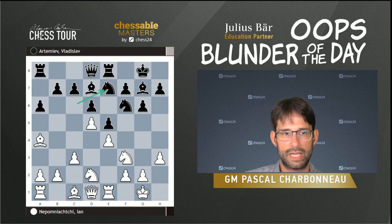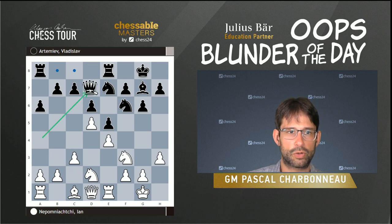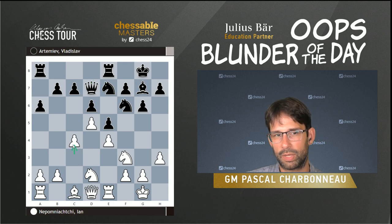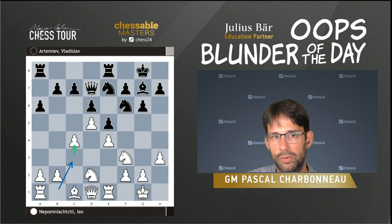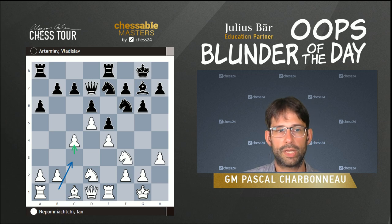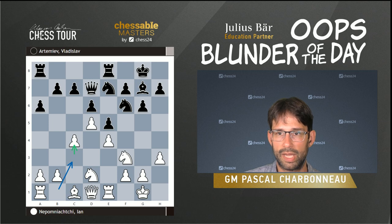The knight goes back to e7, and then he plays Bc2. This is an interesting decision — it's also possible to take. One consideration is that white usually will play c4, and after c4 they'd like to put their knight on c3, but they've already played Nd2. So if that was the plan, you could argue he should have played d5 when his knight was still on b1. It makes sense that Jan decides to keep the bishops and plays Bc2.